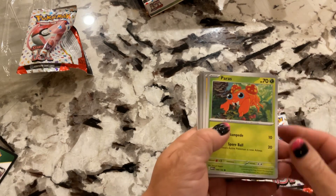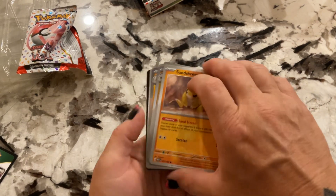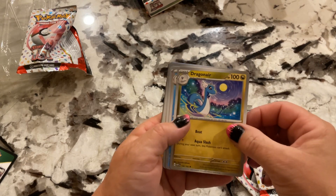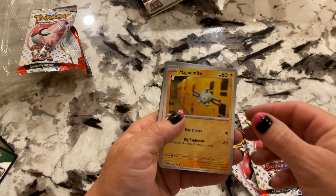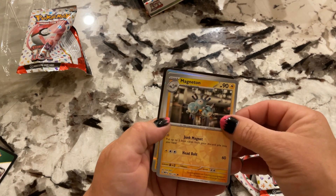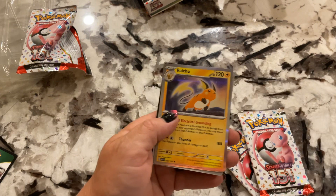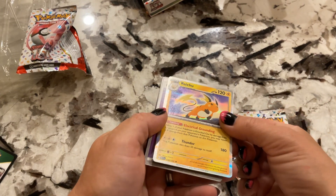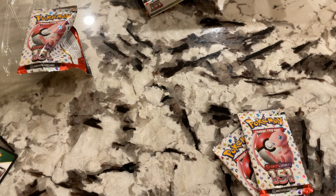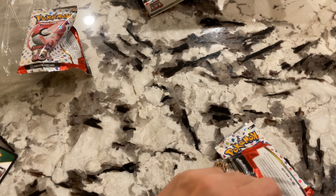What do we have here? Paras, Voltorb, Krabby, Sandshrew, Onix, Dragonair, Magnemite, Magneton — the full evolution line. Is that a reverse holo? Yeah, it is a reverse holo. What's that? Raichu — holo! That's my favorite. And our basic energy, Psychic Energy.